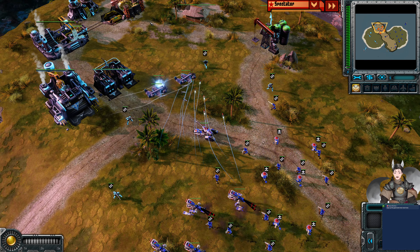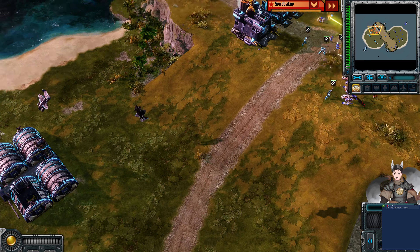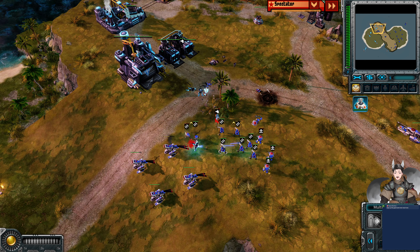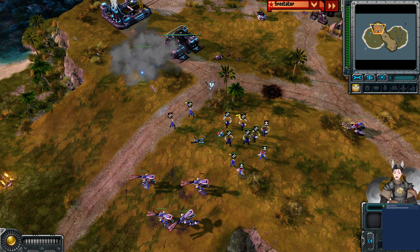Large number of Empire forces advancing forward. Does get some damage on those Vindicators. Does shoot one of them down — both of them do get shot down. Infantry push forward — do have fully automatic shotguns there. Dog goes advancing forward, does get a great bark there, and does finish off another dog.